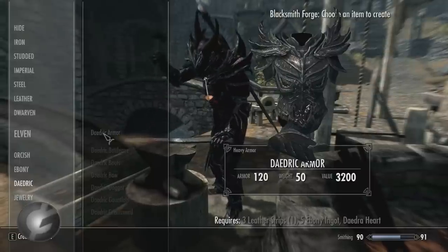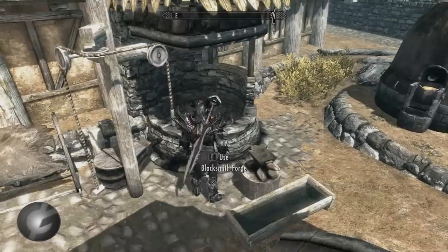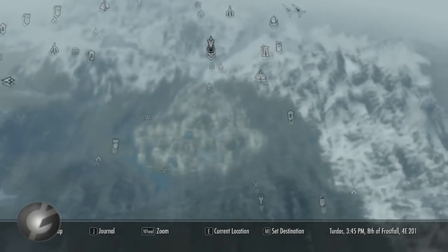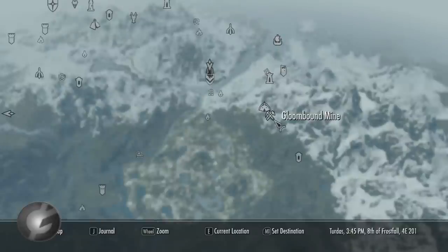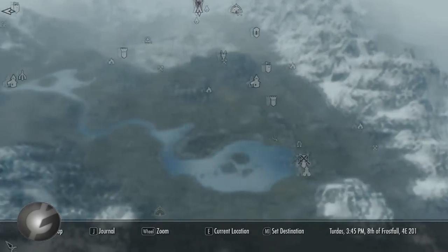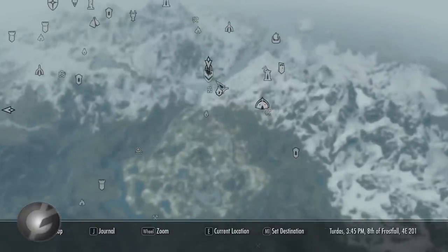For ebony ingots, I'll show you the best place to mine them. Opening up the map — here is the best place to mine ebony: Gloombound Mine. It's located in central Skyrim on the east side, near the city of Windhelm. This mine has a lot of ebony — you can literally mine there once and have enough ebony to create all of the Daedric items you need.